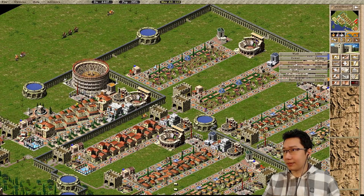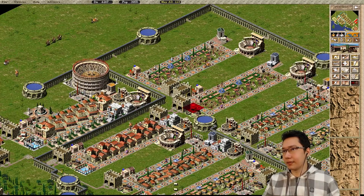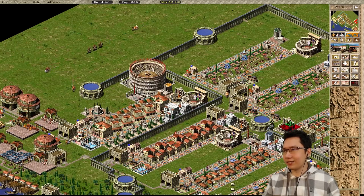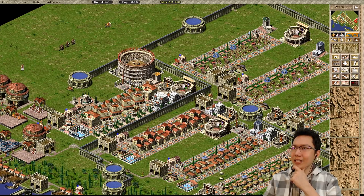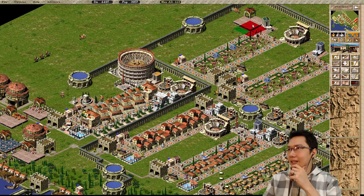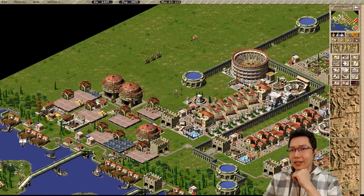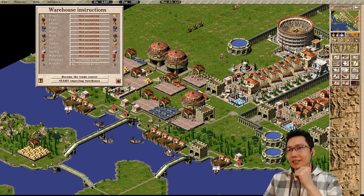We're gonna have to hook up these two areas so that we can start feeding. This is kind of a bit of a walk to the granary, so I'm just gonna double up on the markets because I want to and it's gonna be more efficient. Over on this side we're gonna have small insulae, medium insulae, large insulae, and grand insulae. The large insulae are gonna need oil, so I'm gonna set a warehouse here to getting oil and also use these to get both furniture and pottery because we're gonna need quite a bit of it.